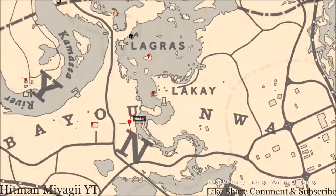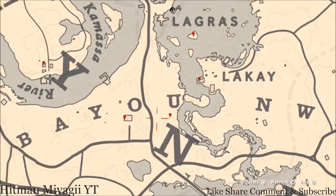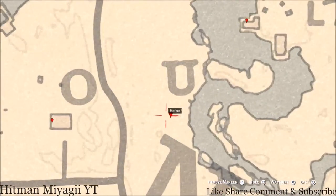Our next marker is right here, underneath the U. At this location you guys will get a bird egg — this bird egg is a heron egg, H-E-R-O-N. It's in the tree; shoot it down with a varmint rifle or a bow using a small game arrow.